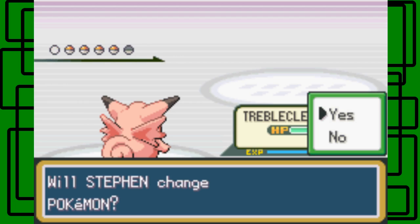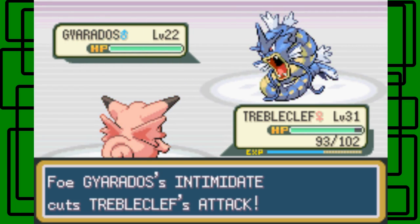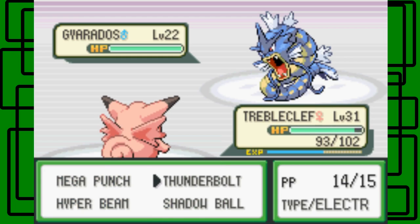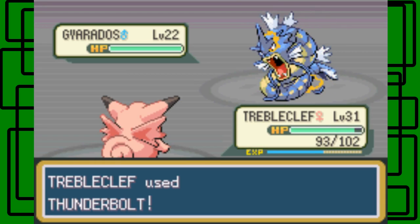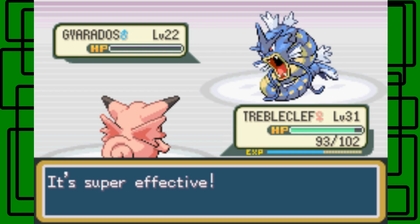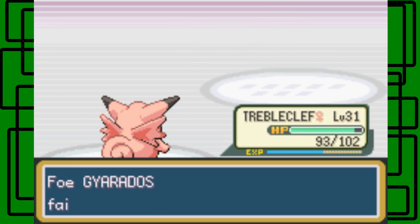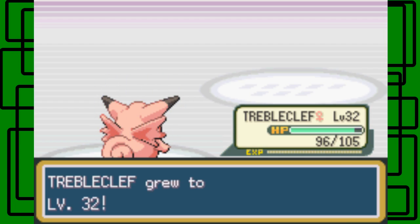Gyarados - why would you send out Gyarados knowing that I have Thunderbolt? Electric type moves are four times super effective on Gyarados because it's Water and Flying type. Let's go Thunderbolt. It's level 22. You want to battle the rival right when you first get to Lavender Town, not after beating the Rocket Hideout. But I just have the advantage. Trouble Clef is now level 32.